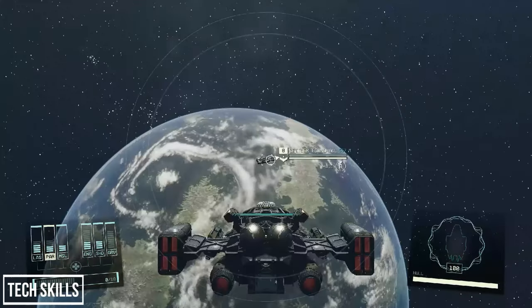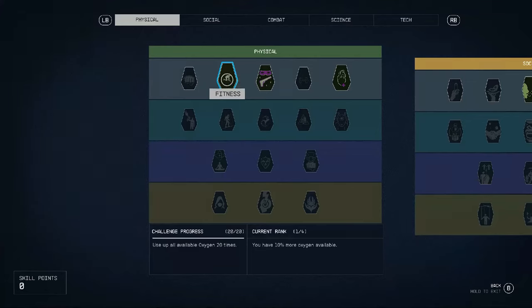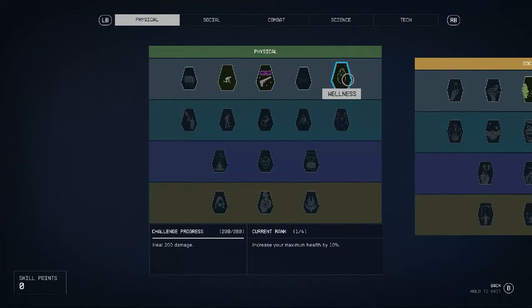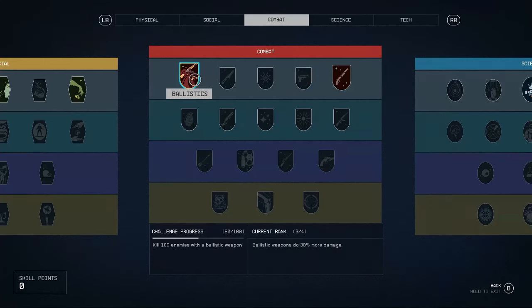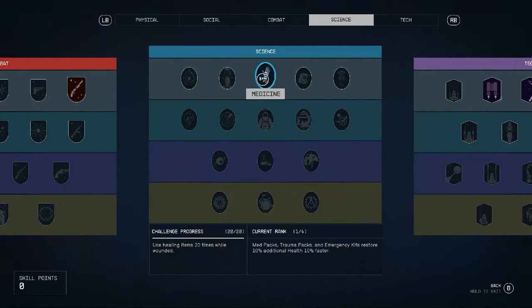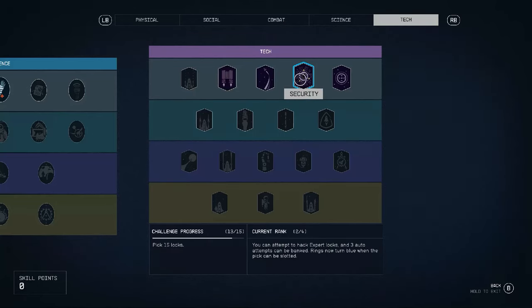That concludes our review of the basic skill tiers. To quickly show how I've spent some perks on one of my saves: in Physical I have one point each into Fitness, Stealth, and Wellness. In Social, one in Persuasion and one in Theft. In Combat, three in Ballistics and one in Shotgun Certification. In Science, one in Medicine and on my let's play save also Research Methods. In Tech: one in Boost Pack Training, one in Piloting, two in Lockpicking, and one in Targeting Control Systems. I was around level 12 or 13 at this stage, probably about 10 hours in.